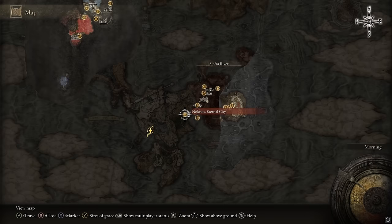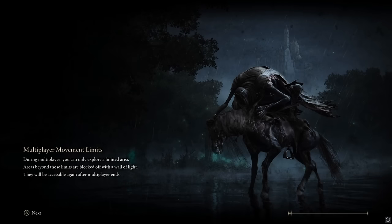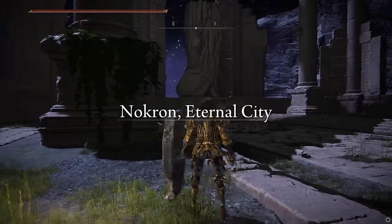I don't have a map for it, though. Once you get through Nokron, Eternal City — just very shortly through it — you'll find yourself at a boss that is the Mimic Tear. For this boss, you can just take all your armor off and take your weapon off, then enter the boss room, and the boss will have nothing because it just mimics you.